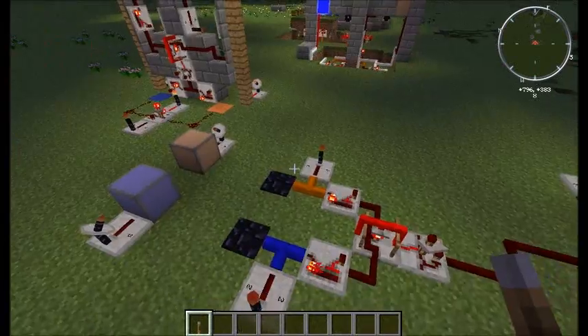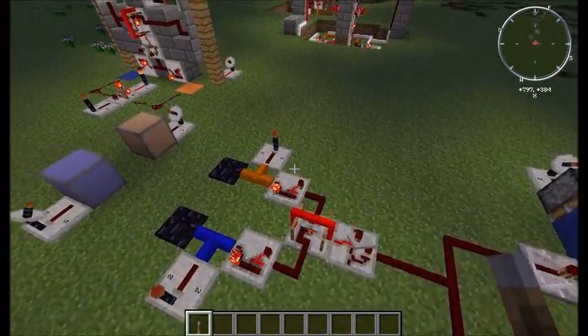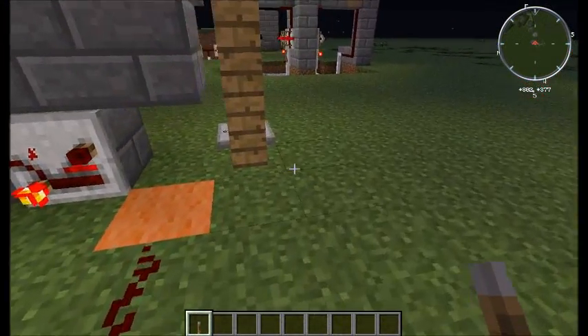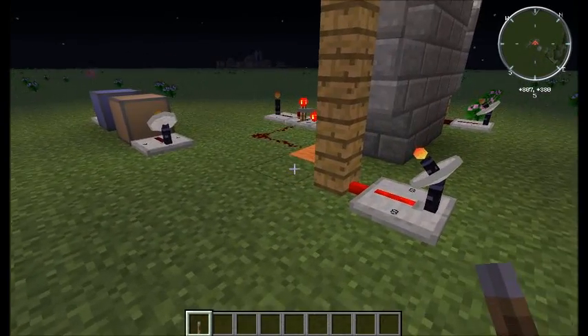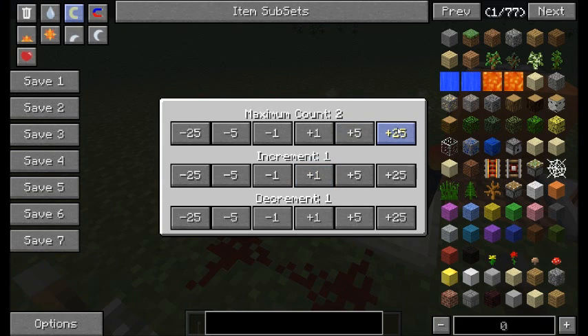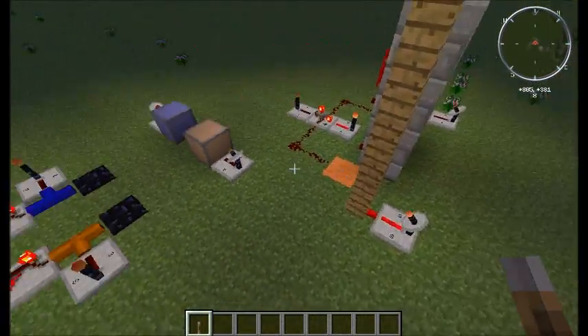So that's my idea for a fairly simple capture point system. Another thing you can add to this would be a redstone wire going from each wireless receiver to some sort of counting system that will count up the points. These counters actually go pretty high, so you can have multiple counters set up to add a point every couple of seconds.